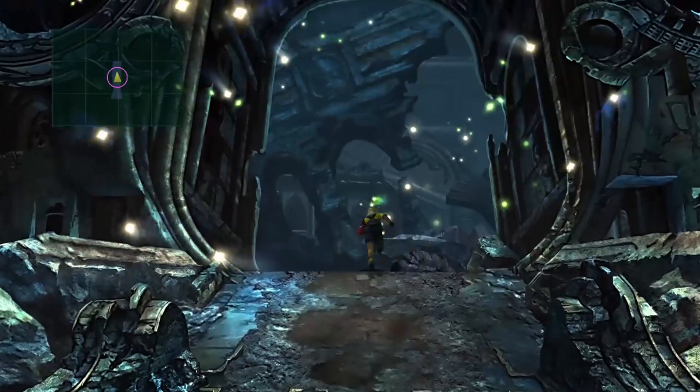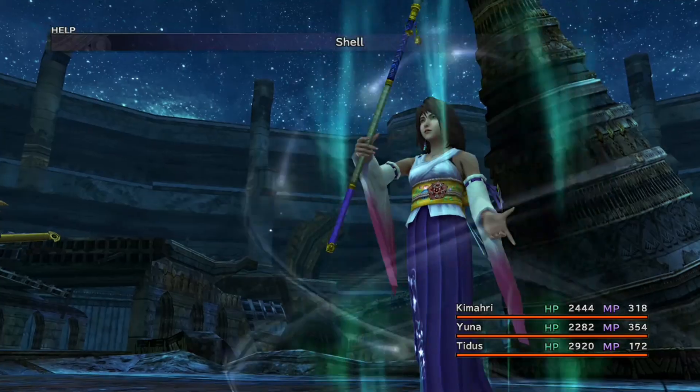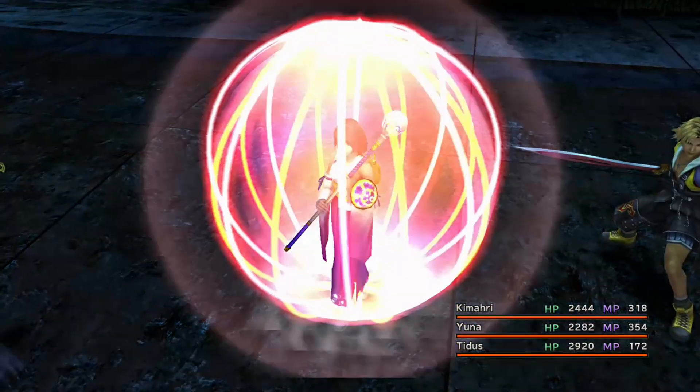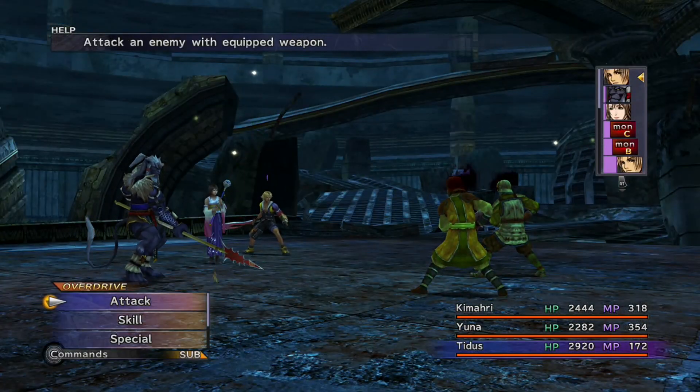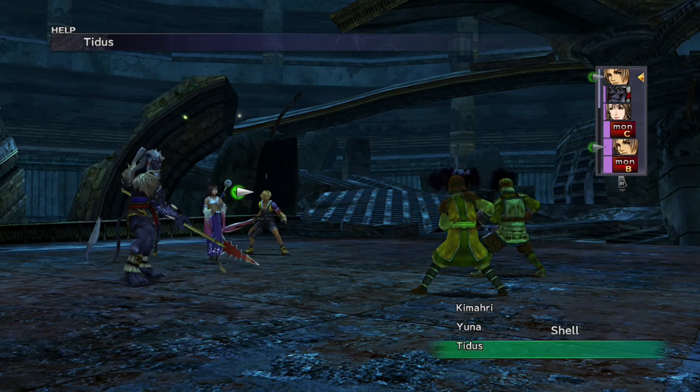What you do is — you may have just seen I crafted Fire Ward in my armour — we're going to find a fight with the Fallen Monks in Zanarkand. You want to find these Fallen Monks, and it's the Flamethrower guy in the middle that we want, so we're going to kill the other two.